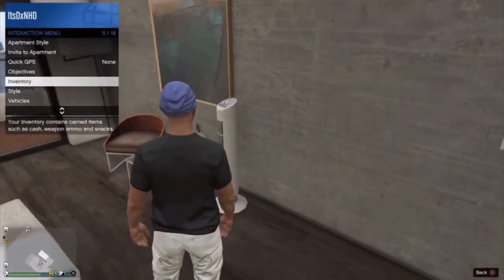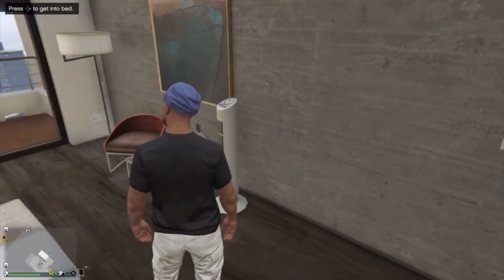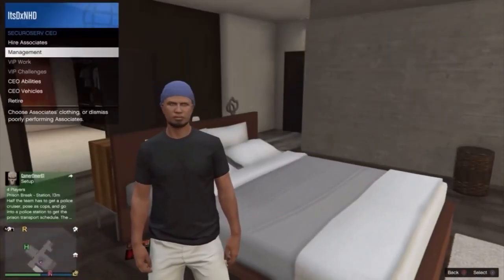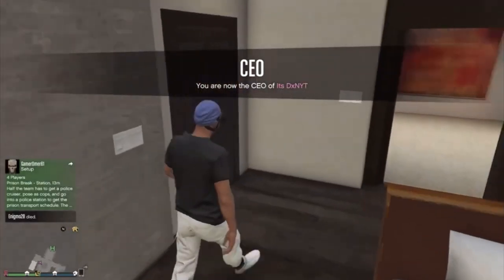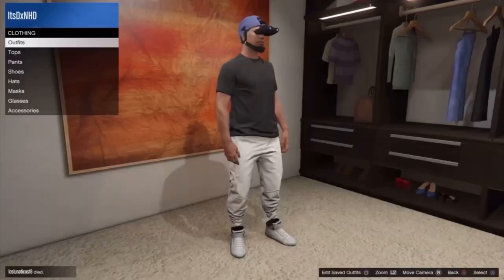Once you've loaded in, you won't have the goggles, so you want to go ahead and register as a CEO. Then you want to go into management style, flick one to the right, one to the left, and as you can see, you will have the goggles on. Then you want to go ahead and save the outfit.